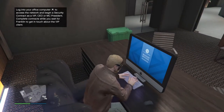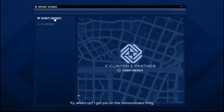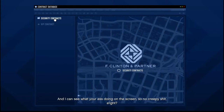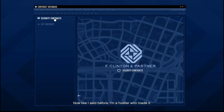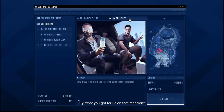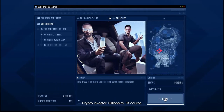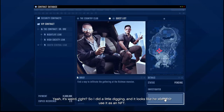Once you own an agency there are multiple methods of earning money. You can complete contracts, but to play a contract you must register as a VIP, CEO, or MC president and log into the computer in the office. There are two kinds of contracts: security and VIP. Security contracts are one free mode mission, and the VIP contract consists of three missions with two setups and a finale. Between VIP contract stages you will have to wait for Franklin to contact you due to a cooldown. So far Dr. Dre's VIP contract is the only one released, and the payout is $1 million.